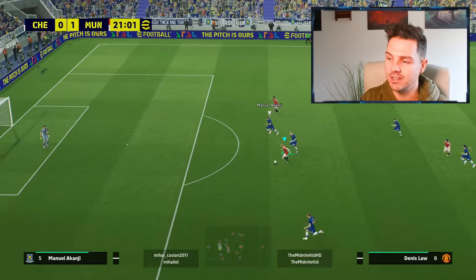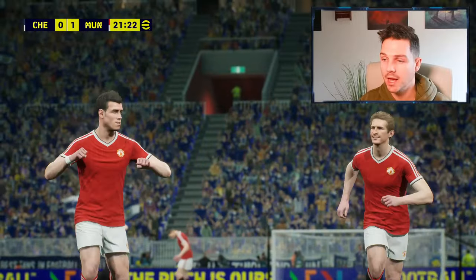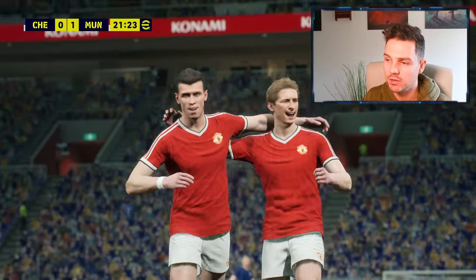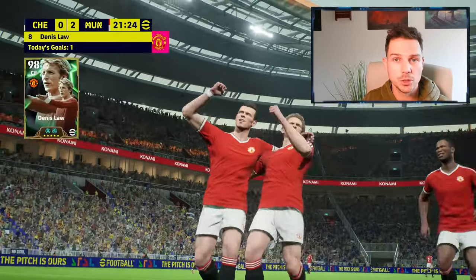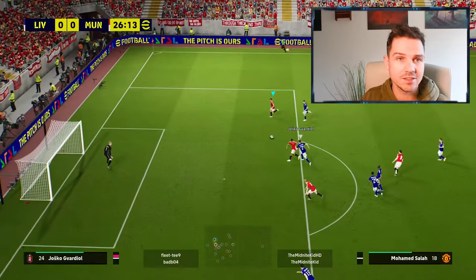First up, 90 speed, 97 acceleration. Look at the blitz of Dennis Law here - just gone, man. And we'll show you another few clips towards the end of the video as well. These are his main attributes. I don't think there's a player in the game at the moment that has run and gun and also has the aerial ability.